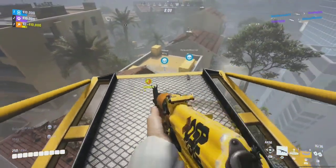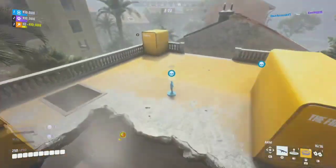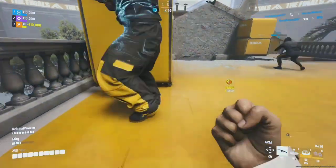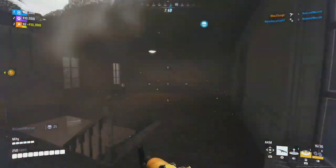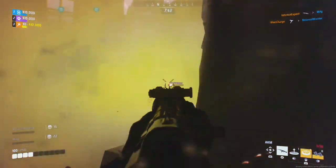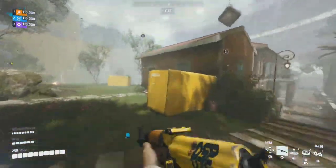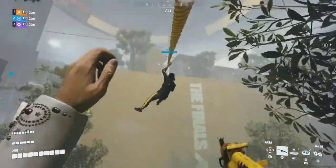One thing I did here was take out Gas Mines to try to allow for a safer taking of the Cash Out. Even though my aim sucks, I did prevent Purple from stealing it, which would have resulted in the end of the game. Here I used the sudden movement of the drop and the lack of visibility from the gas to eliminate one of the Purple. Even though we didn't get to steal the Cash Out, we did prevent Purple from getting it, allowing us to continue the game.